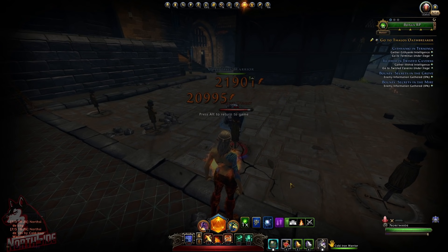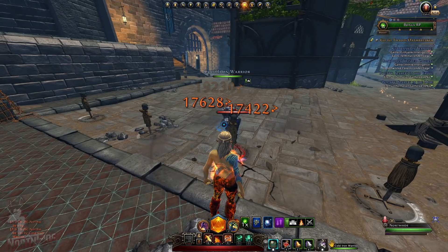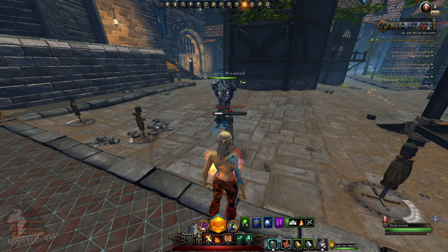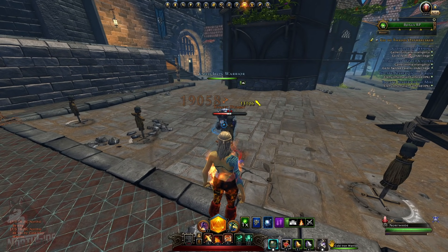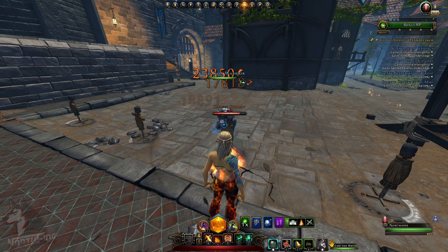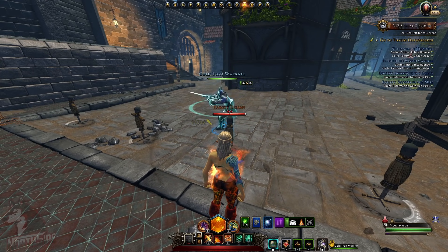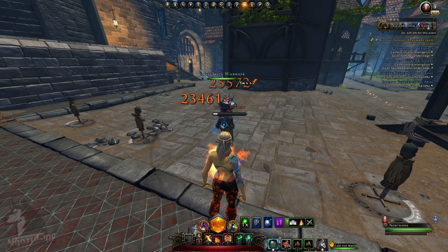Regarding the Cold Iron Warrior, he's unbeatable. What's interesting is his attack pattern — he does one, two, three, four, then one behind his back, one two three four. Let's speed him up a little bit. I activated both bells — one, two, three, four — and he's going into his spinning attack, doing almost 250,000 damage.